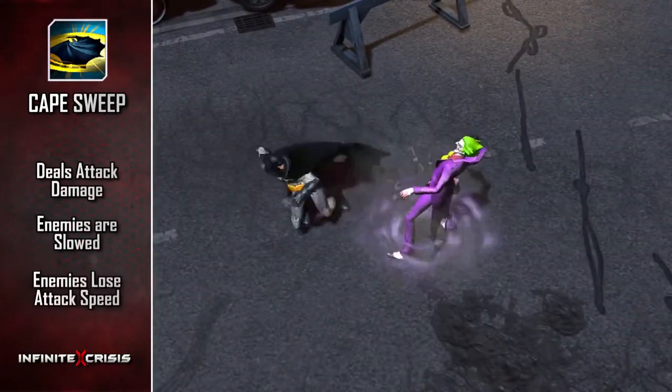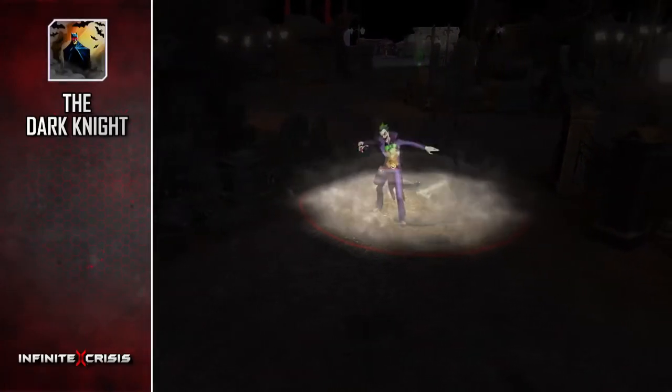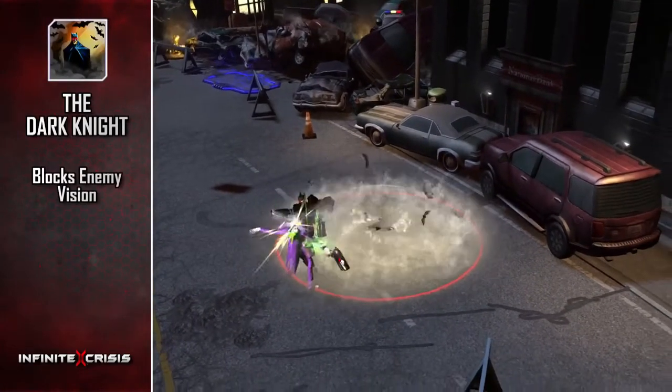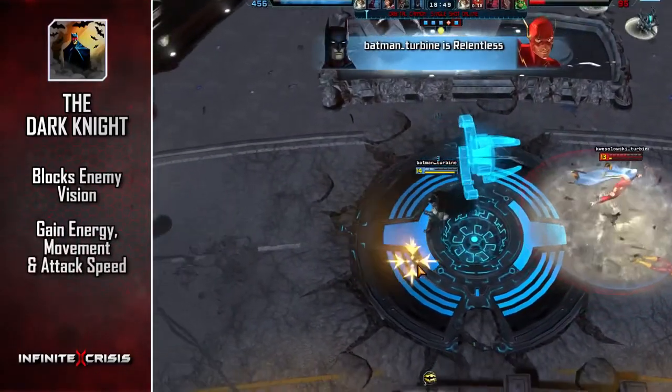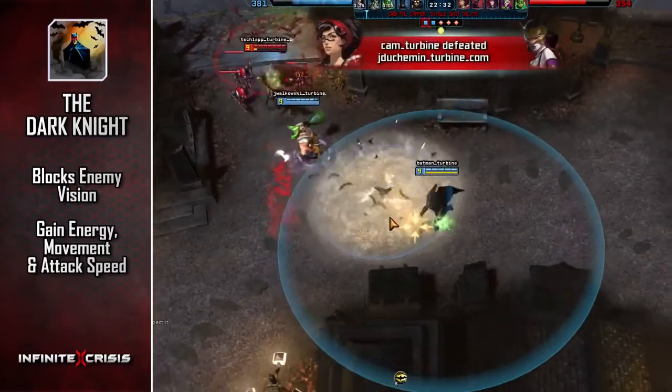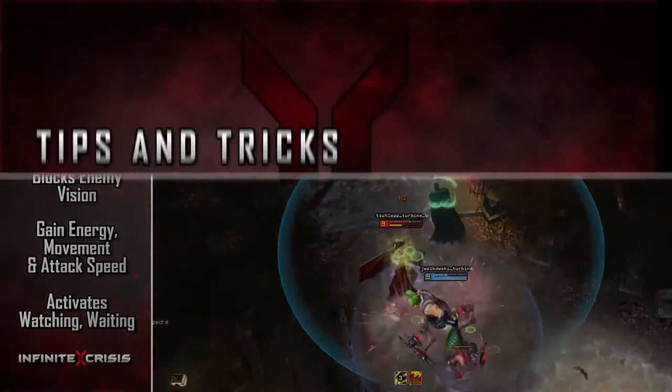The Dark Knight is Batman's ultimate. Batman consumes a charge to create a cloud that blocks enemy line of sight in and out of an area for a short duration. Batman gains energy, movement speed, and attack speed while inside the cloud, and Watching, Waiting is activated. Charges are generated over time, up to a maximum of two.